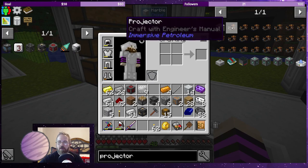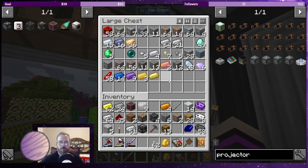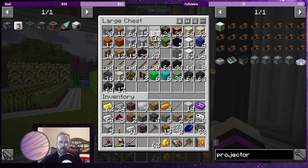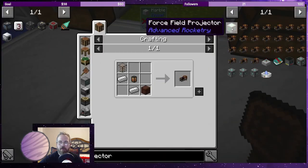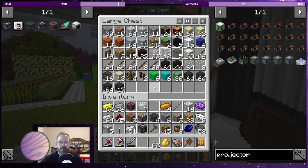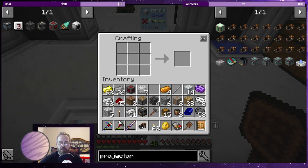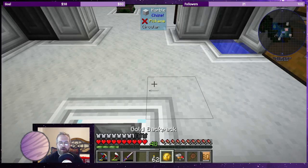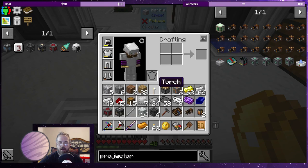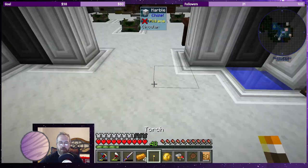We need to make the projector - we need glass panes, glowstone, so let's grab the glowstone and the glass panes and make the lantern - oh, it makes three. And we need treated wood and glass: one glass and one treated wood makes the projector. What's great is the projector with the engineer's manual is what makes this super worthwhile. I've got a regular torch in here but I use stone torches, so I'll knock it out and pick it up again with a different one.